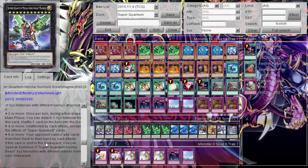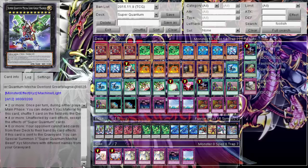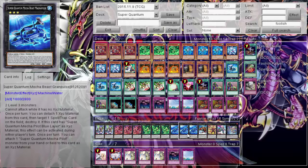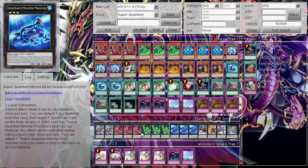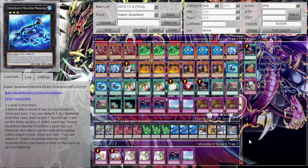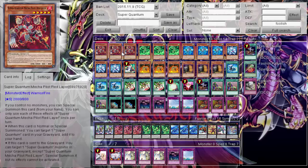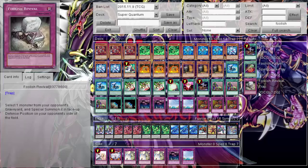If this card is destroyed you can special summon all three Super Quantum Mecha Zords from your graveyard with different names — so if they kill the Megazord I get all three Zords back, and if I have another field spell ready I can summon the Megazord again. He kind of replenishes himself. Three Red, three Green, three Blue — I generally didn't need to use the extra deck much beyond the Megazord, but occasionally made a Castel play.